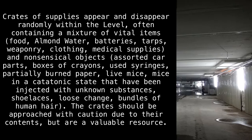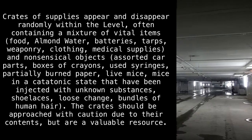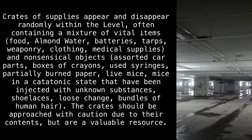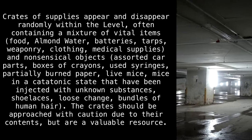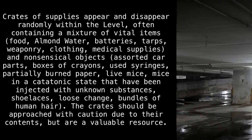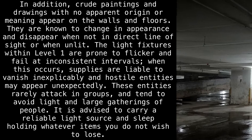Crates also contain nonsensical objects such as assorted car parts, boxes of crayons, used syringes, partially burned paper, live mice, mice in a catatonic state injected with unknown substances, shoelaces, loose change, and bundles of human hair. The crates should be approached with caution due to their contents, but are a valuable resource.